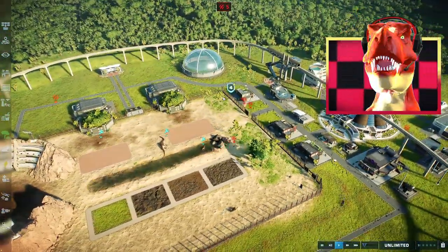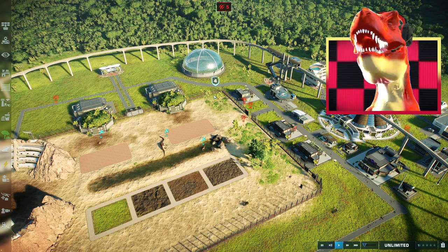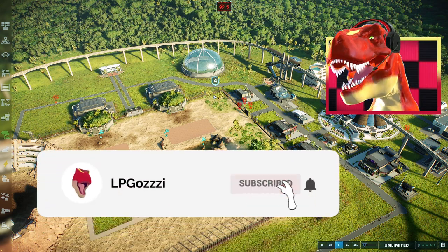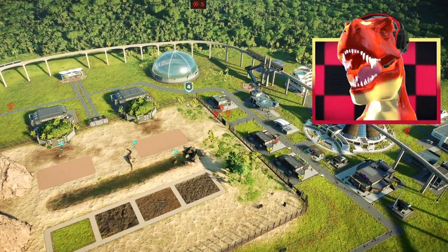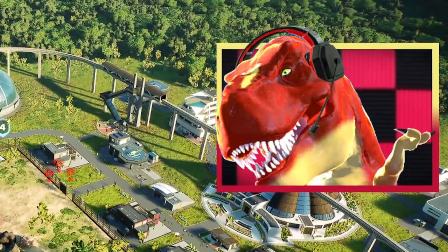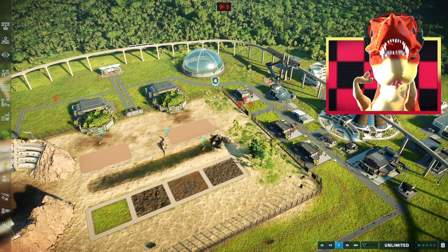I'm going to end this mod showcase episode here. Let me know what you think of this mod down below, and make sure to like, subscribe, and ring that bell notification if you want to get notified for more mod showcases in Jurassic World Evolution 2 in the future. I hope all of you lovely dinosaur members are going to have a great time — see you in the next episode. Goodbye, the Talking T-Rex out!